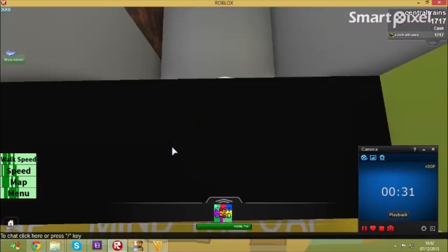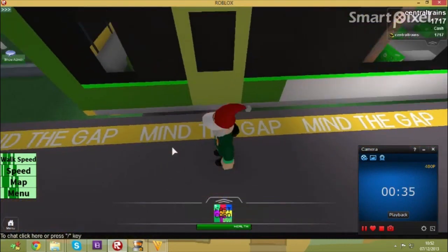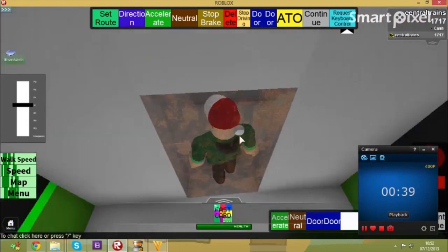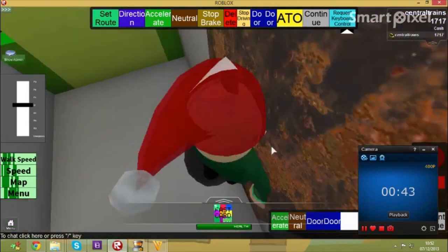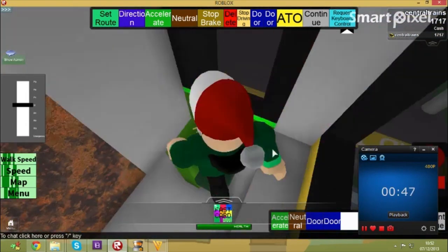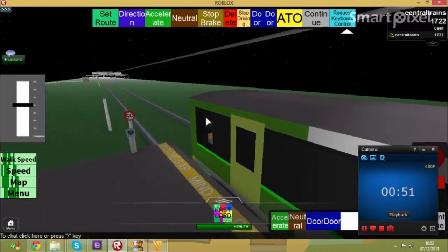Now in the class 153, this door will be available to walk in through when you first get on the train. When you enter the train you should make sure the door is closed so no one else can just get in. Now to set up your train you need to take off the stop brake first, so the train doesn't go crazy about respawning.